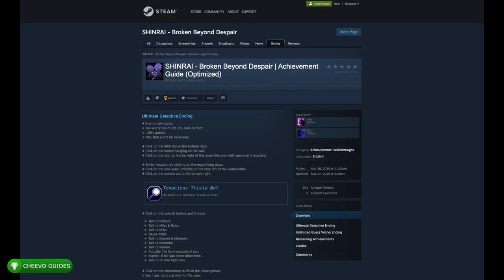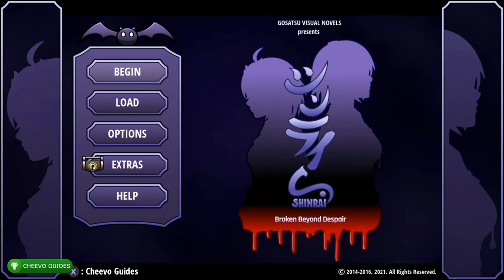I want to give a shout out to the written guide I used to make this video guide — it was in the Steam forums and written by Lilat. I'll include a link in the description below. I'm going to guide you through the full 1000 Gamerscore or platinum trophy in just about 20 to 25 minutes. Let's get started.